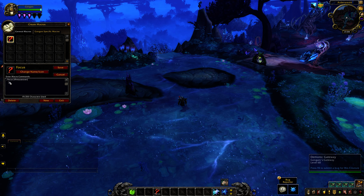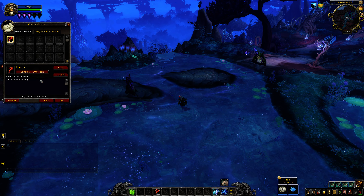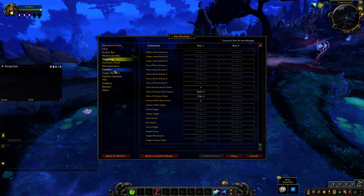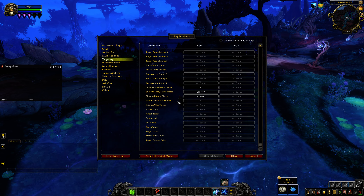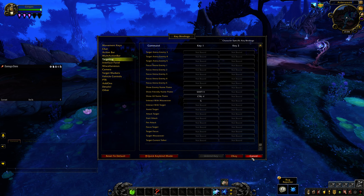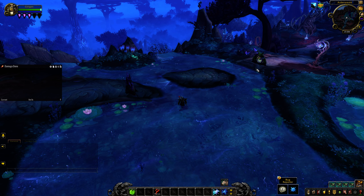First, you need to create two things. The first is a macro: /focus at mouseover — I'll put it in the description so you can copy and paste it. Then go into your key bindings under targeting, go to 'Interact with Mouseover', and set your own key bind. In this case I'm using G.